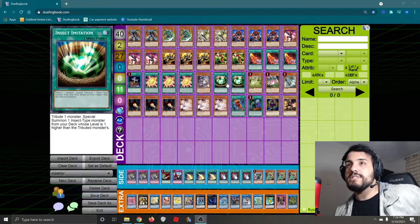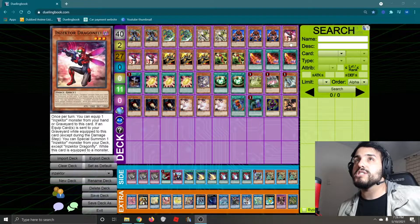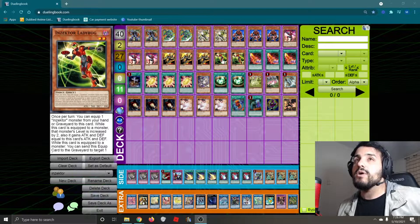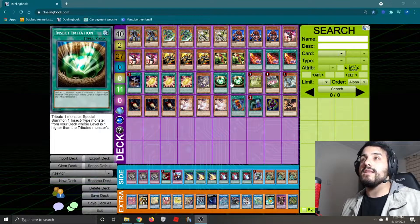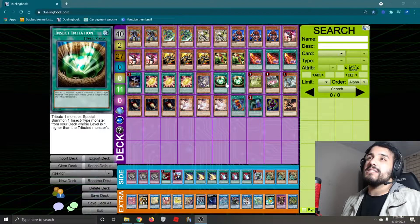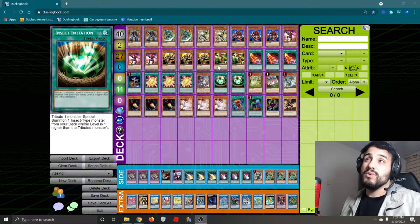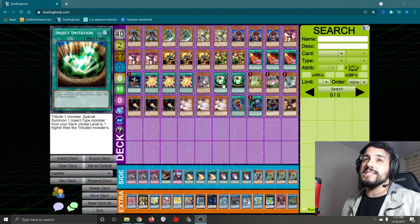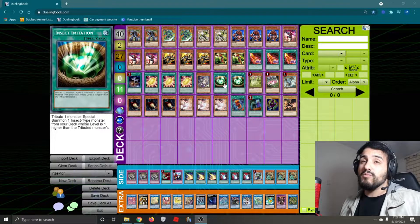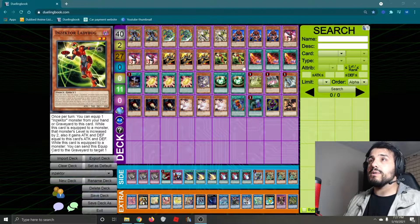The 2 Insect Imitation. This one combined with Dragonfly is such a good combo because you tribute this, you special summon our Dragonfly from the deck, and now this is going to be ready to use with Dragonfly's effect. I don't like it at three though, because Dragonfly is our best target to use this with. If you use it with the other one, you have to summon Hopper because you have to have one level higher than the tributed monster. But yeah, this combines so well with Ladybug.